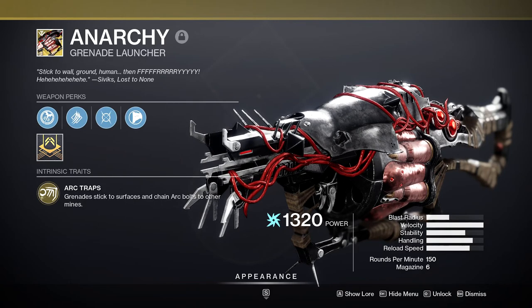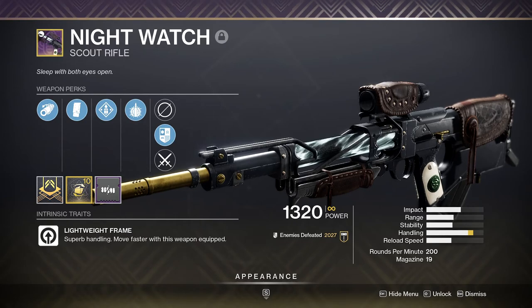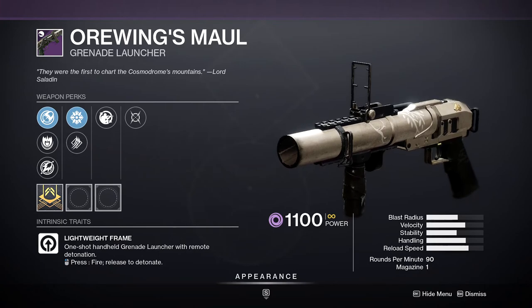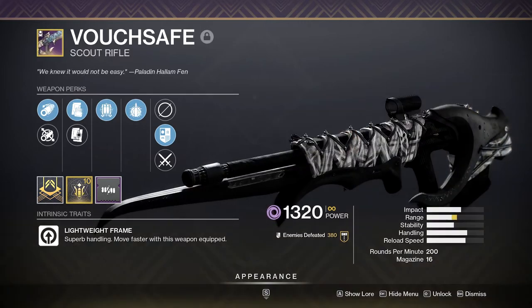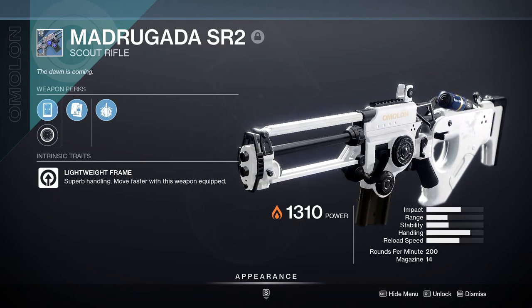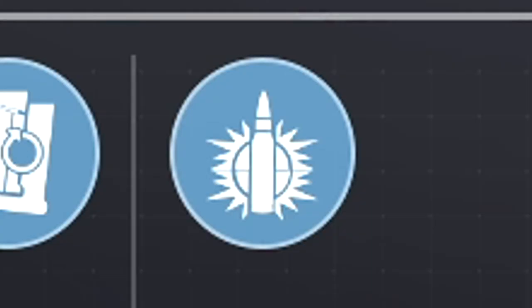Everyone in my group used Anarchy because of Breach and Clear and Unstoppable Grenade Launcher. Everyone also used a Nightwatch Scout Rifle for barriers. Between us we had a Truth Teller, an Empty Vessel, and an Orewing's Maul. You could also use an Ignition Code with a Vouchsafe for void shields, Eternal Blazon for arc shields, or a Madrugada for solar shields — and yes, I prefer Madrugada over other legendary solar scouts for one reason: Explosive Payload.